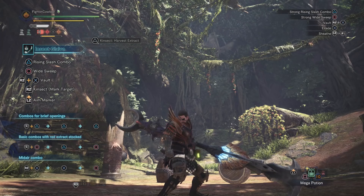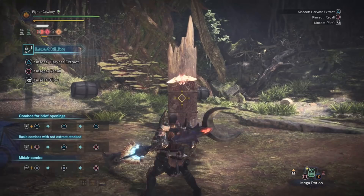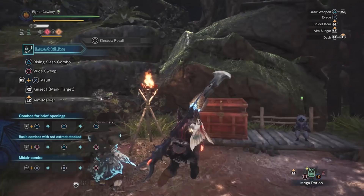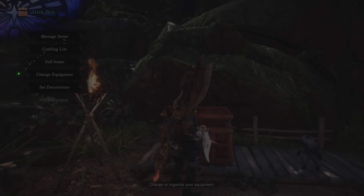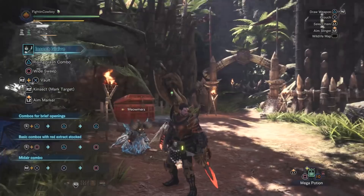With the stamina glaive, you can send it out, pull it back, send it out, pull it back, then remark the target to reapply pheromones — ensuring the kinsect gets out more blast damage due to the effective stamina regain. The kinsect won't stay out any longer, but the faster stamina recovery means more frequent sends and re-marking of the target.